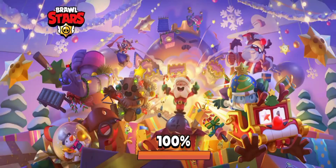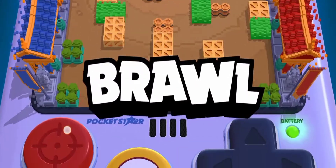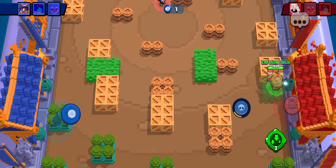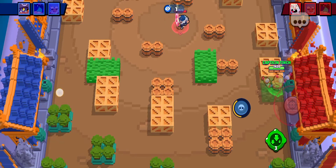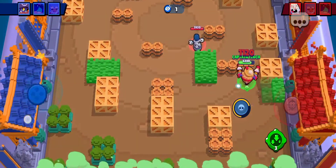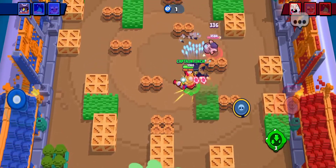We are jumping into the second game as well as the second comp. This comp on your screen right now is also a really really good comp and works very well against a lot of brawlers. They're using Dynamite and we are using Daryl. Your strategy should be to camp — pretty much camp to the end — and just wait to charge your super. Once you do that you're gonna be really good in terms of rolling in and getting a kill.